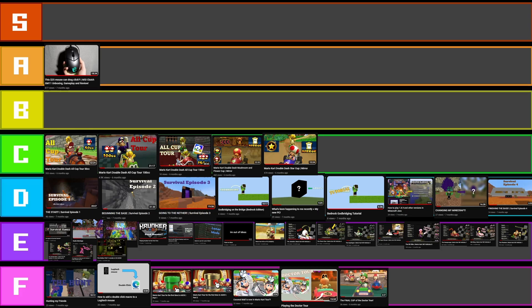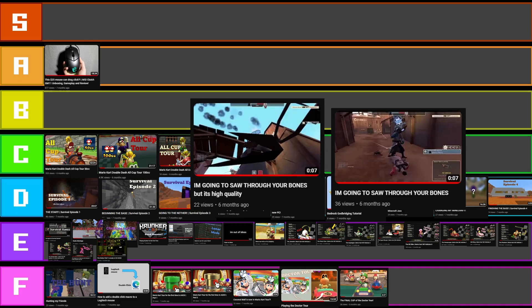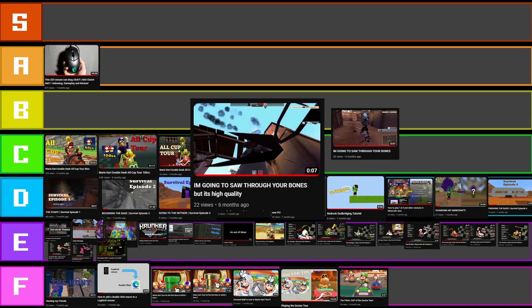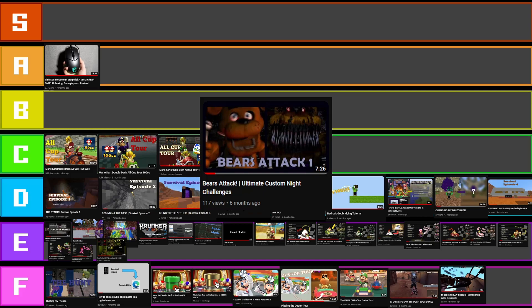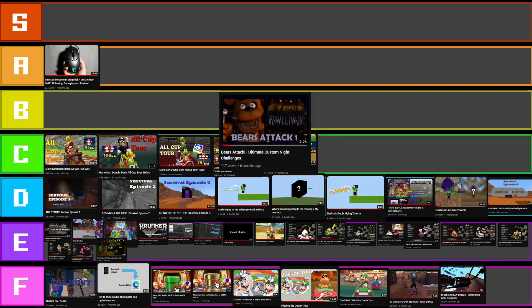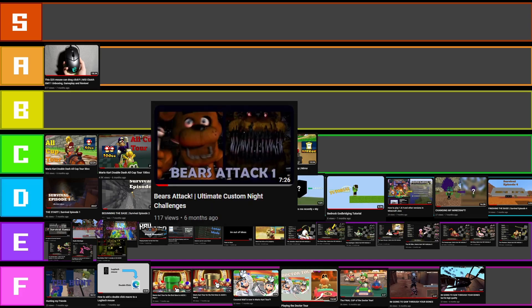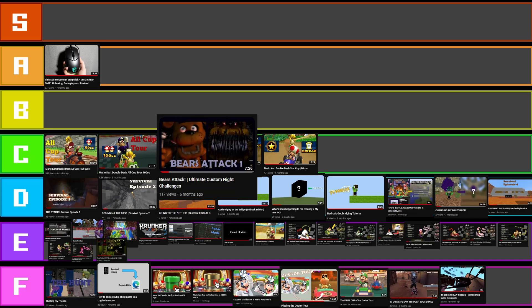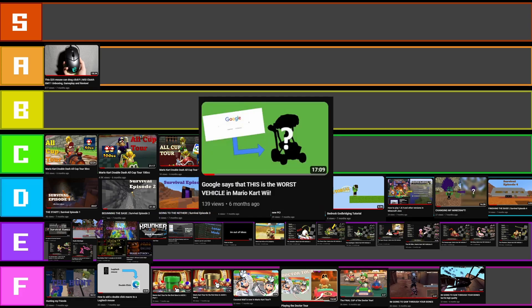We've got two auto-generated ones here — 'I'm going to saw through your bones' type thumbnails. They are auto-generated. I have nothing really to say about them — E tier. They're just screenshots. My FNAF episode — just screenshots with text. It's auto-generated by PowerPoint again. I like the colour choice, but it's pretty mediocre. We're going to have to put that in E tier.